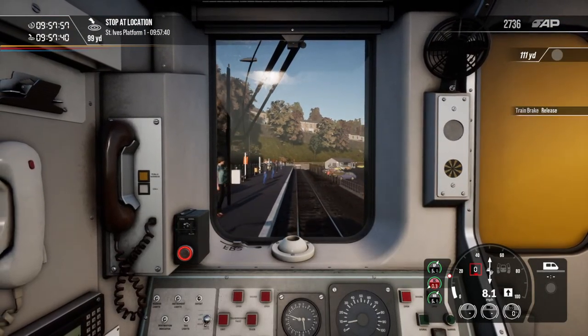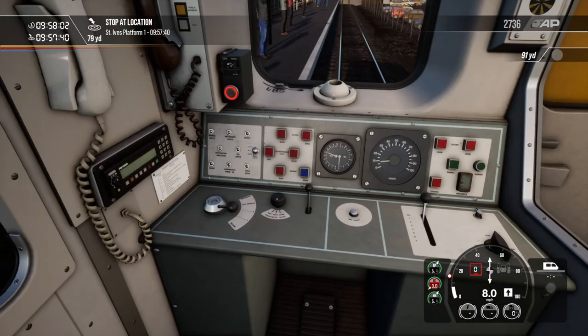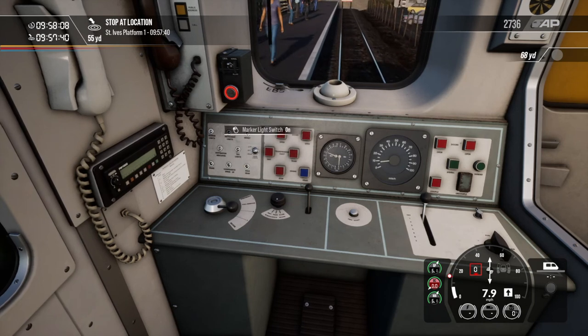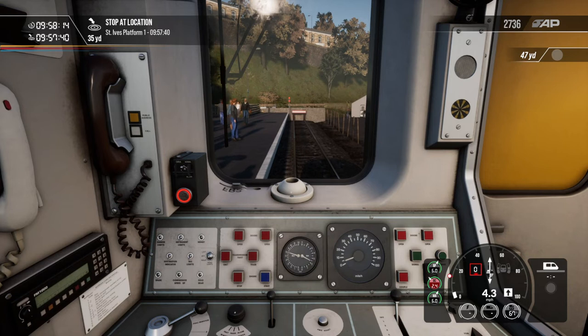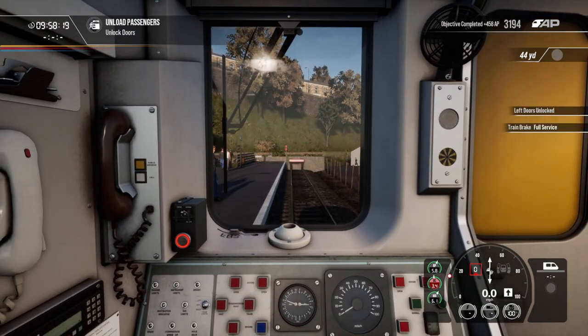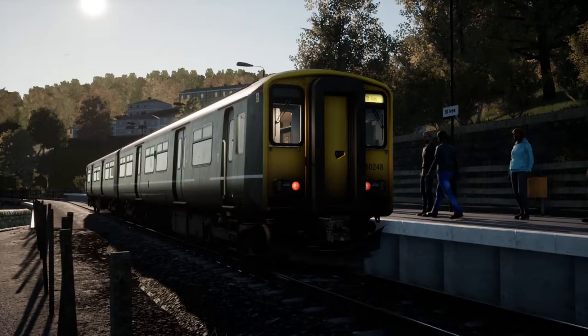Put the DRA on so it can't accelerate any further, and we'll put our tail lights on — marker light off. Arriving about 20 seconds late, which isn't the end of the world. Now I've got the marker lights on, let's grab one last screenshot.